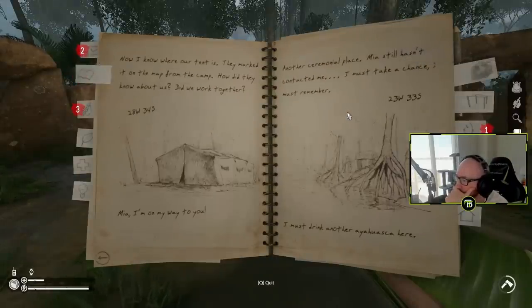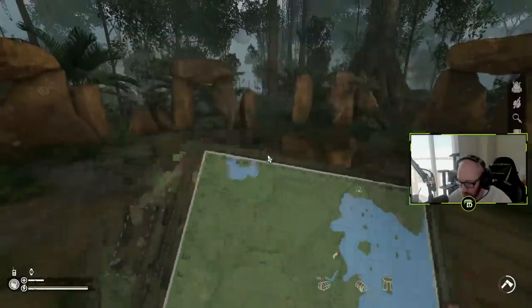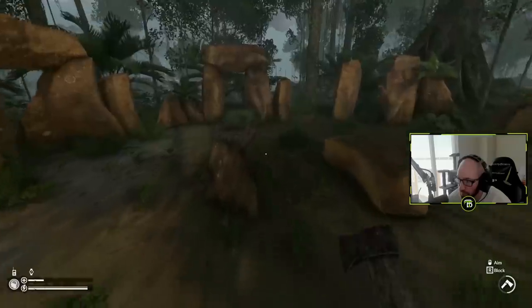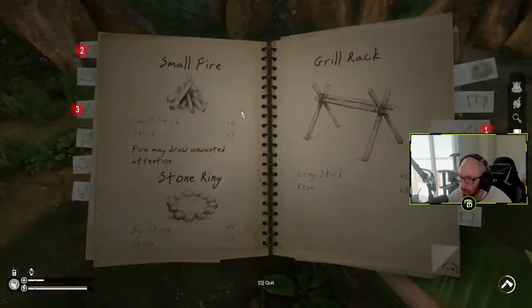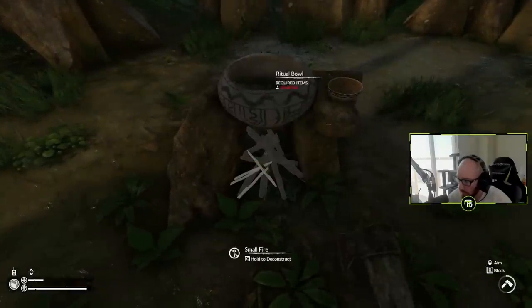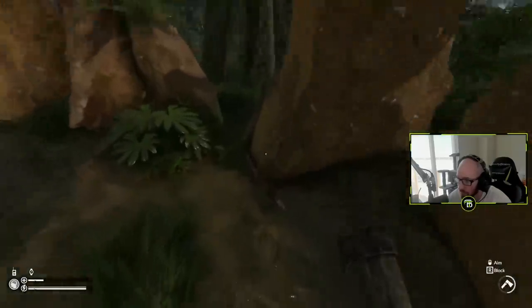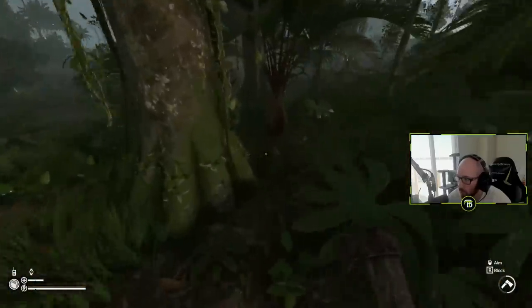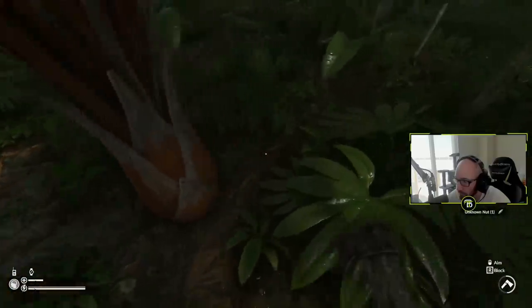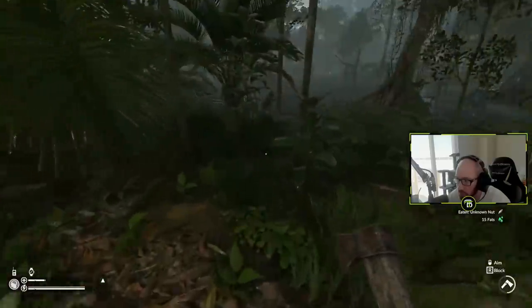Got a new notebook entry too. Another ceremonial place. Mia still hasn't contacted me - I must take a chance. I've got to build another fire. I've got all the small sticks, I just need about six more big sticks and I need to find that red plant again. It would be unreal if there aren't any of those plants on this island.